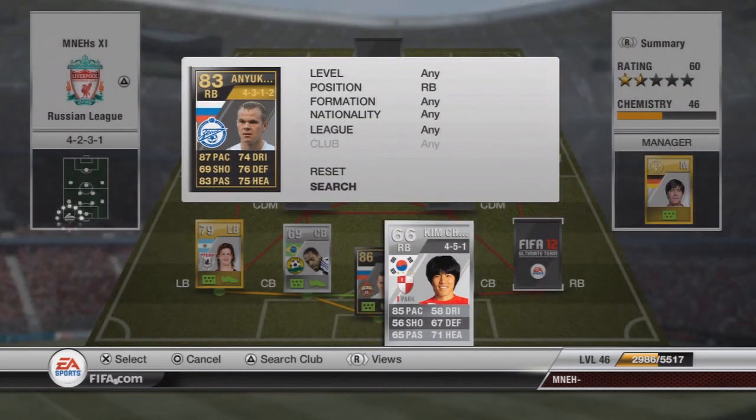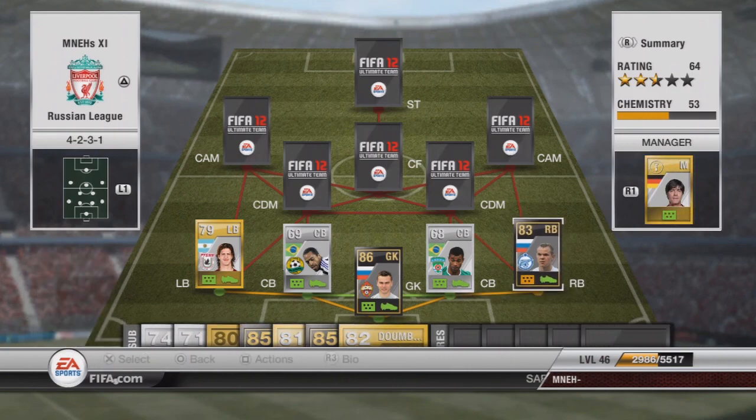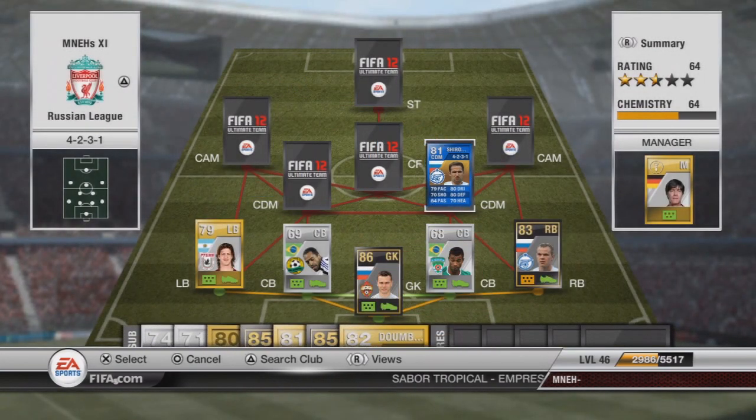At right back, we have Ani Yukov, going to cost you about 24,000 coins — that's the inform version. I don't really see much of a difference between the inform and the normal card. Even though he's out of position, he still has 9 chemistry because he links with the CDM. But otherwise, I don't really see the point of paying 24,000 for him. He's still a pacey player, but I don't see any real difference between the two cards.